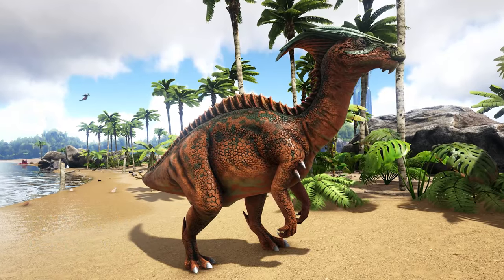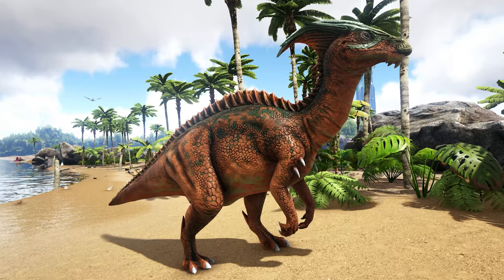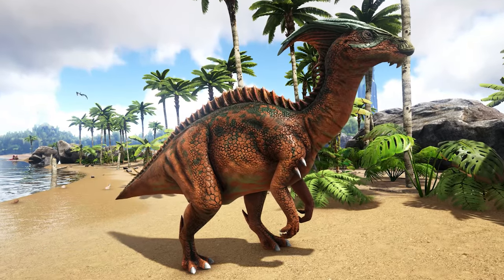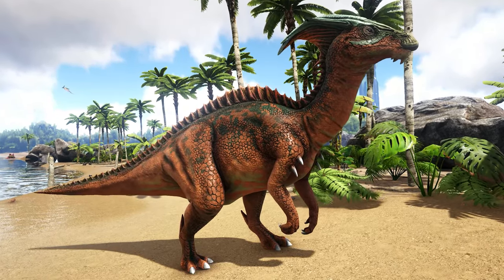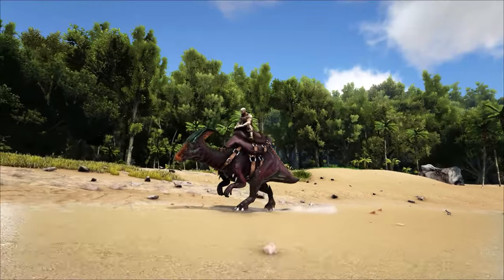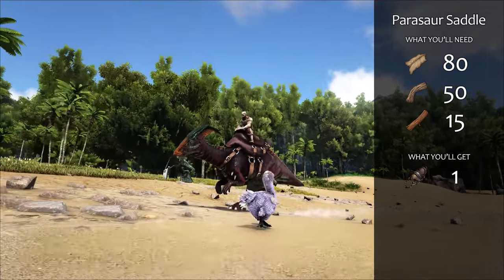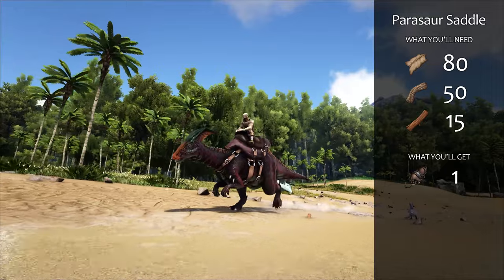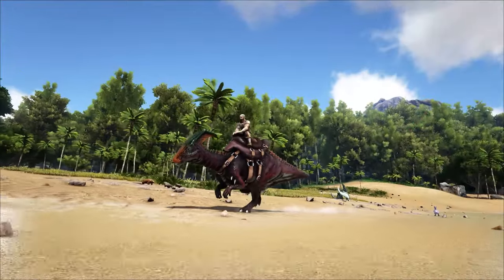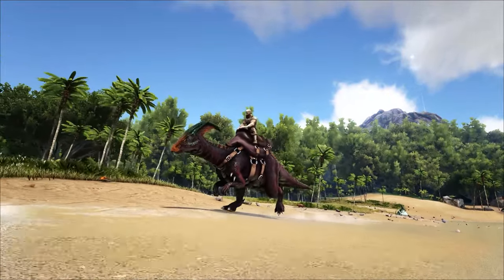Many might think that the Parasaur is their first obvious choice, and it makes sense why. Parasaurs can move faster than Moschops, carry more weight, and they collect berries as well. They can also act as a turret and sound an alarm when enemies are near. But to craft a saddle to ride a Parasaur, you need to have 80 leather and be level 9 and learn the Parasaur saddle engram. Usually it takes a few days to get there, but when you do, definitely tame a Parasaur. It'll make getting around and carrying heavier loads much easier.